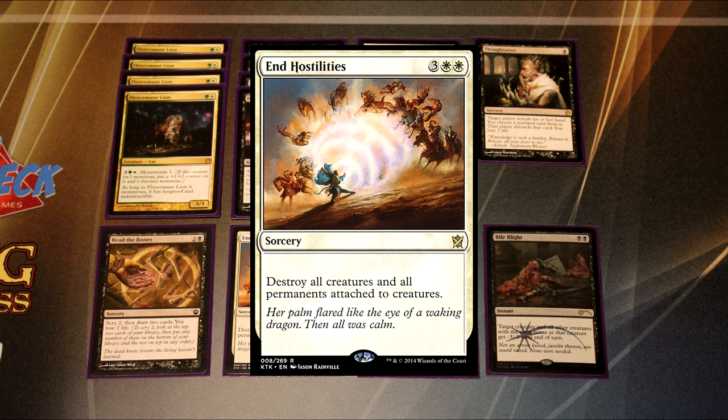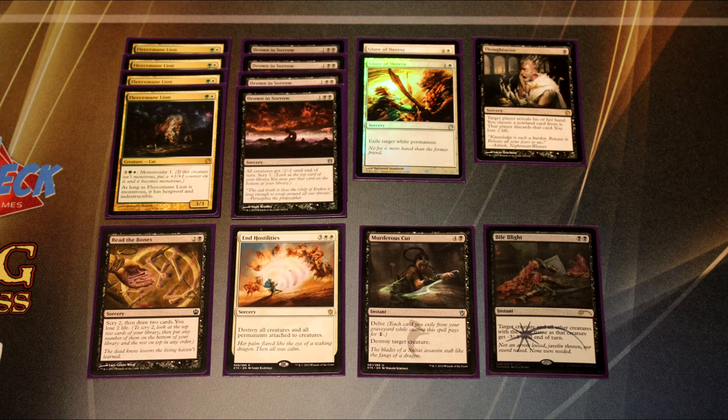The sideboard End Hostilities is to punish people for overextending, thinking that because they have two Siege Rhinos they instantly beat you. It bypasses the one-for-one aspect of this deck — against Green Devotion, if you draw End Hostilities and they overcommitted on the board, they're pretty much going to lose. There are outlier instances like them ramping into Ugin, but End Hostilities is pretty near a win condition against the Devotion decks.